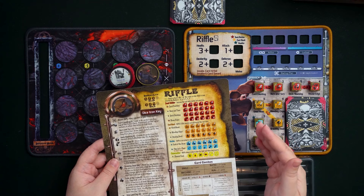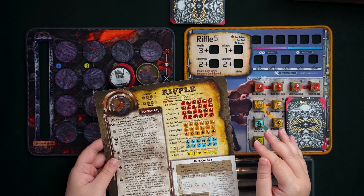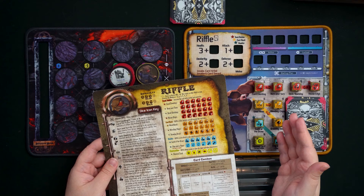Riffle is one of the more creative Gear Locks ever released for Too Many Bones. They can be a little tough to play in both co-op and solo — fairly high difficulty ratings — but it's very much worth the effort to master their skills, especially if you love card manipulation. Take a gamble on game night and give Riffle a try! This is the last Gear Lock guide I'm filming, so thanks to everybody for being along for the ride. Go check out the other Gear Lock guides, and happy gaming everybody!